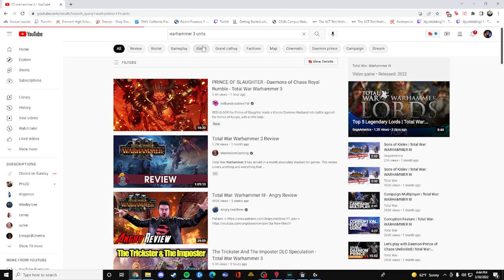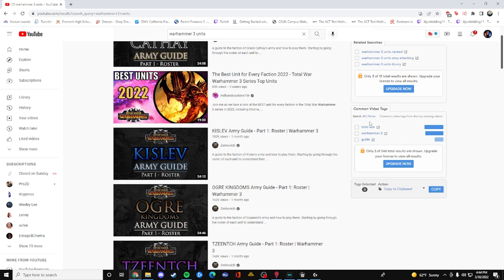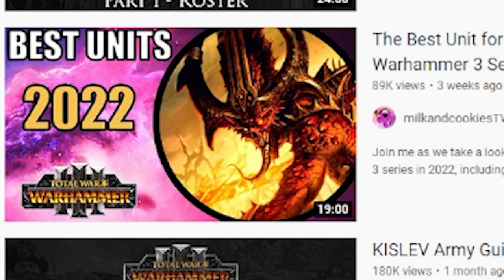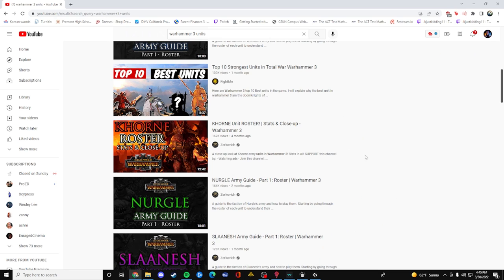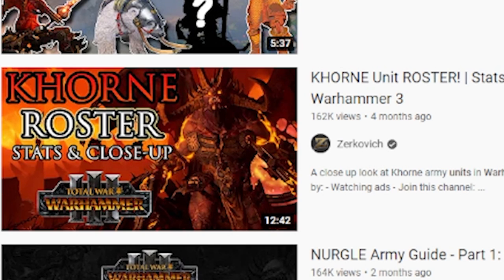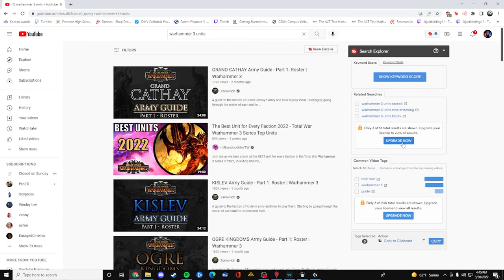So units — I hope people have made an easier units guide. Looking at these other guides, some are 24 minutes just for Grand Cathay best units, 19 minutes, 18 minutes. I think it's time for an easy guide for the beginners out there. If you guys are not really here for seriousness and just here to learn more about RTS games, then this is the video for you.